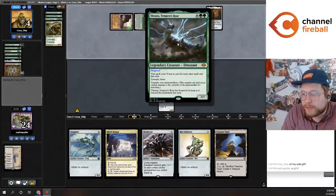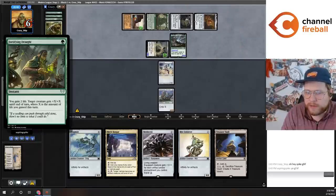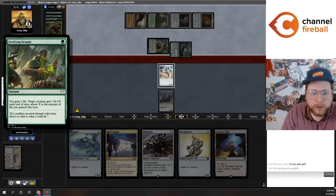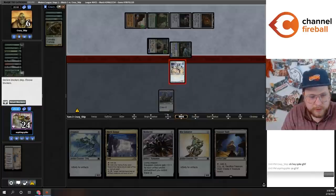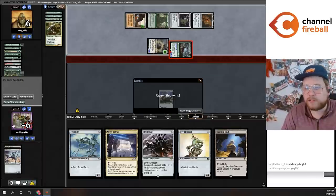Whoa, Thrasta! Why do they play Thrasta? Are they going to kill me? It's a Fortifying Draught — gain two life, target creature gets plus X, plus X, where X is the amount of life you've gained this turn. So this is a 31/31 with Trample and Haste. Okay, I will block, soak up some damage. Let's go to game two.